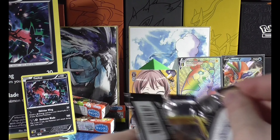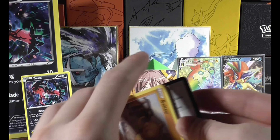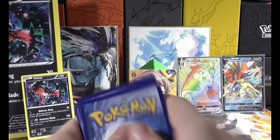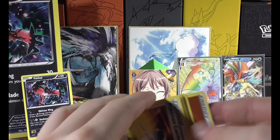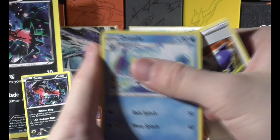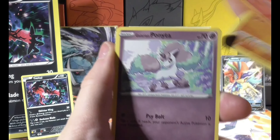I'm gonna open another packet now and I'm gonna try and prove my point. It's like a hard mix between the quality of the cards being better or they're just not. But we have a Pokemon Catcher, Drizzle, Evolution Incense, Baltoy, Salandit.